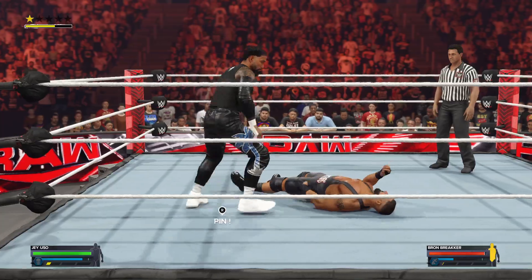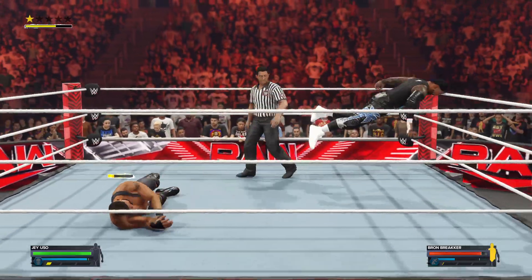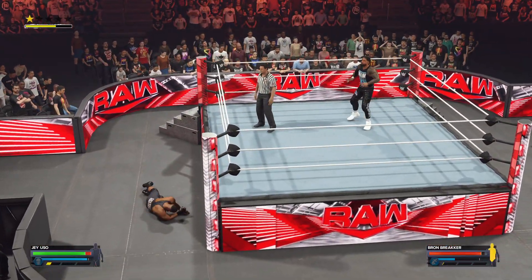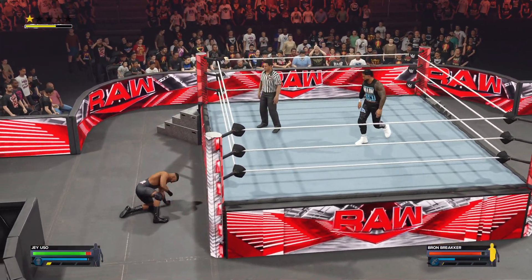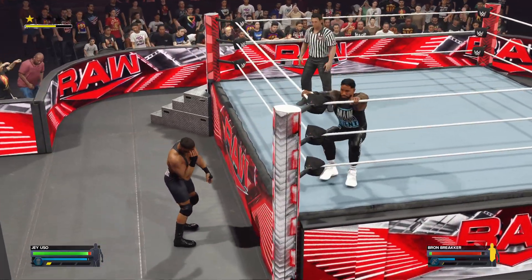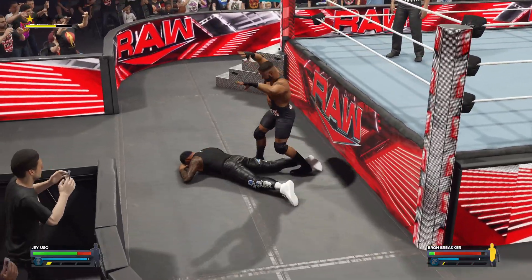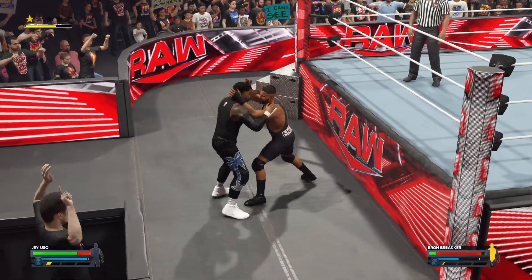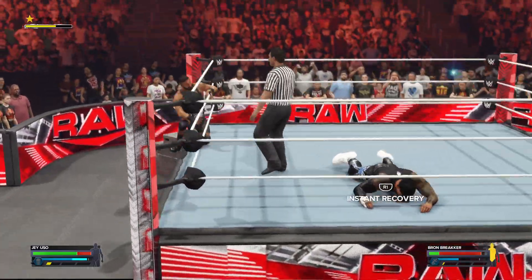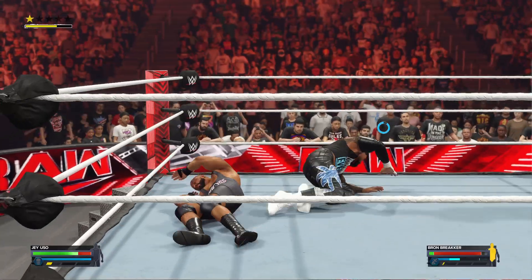Suplex! Breaker can't seem to get out of Jey's way. Braun's on the wrong side of every exchange. He has him right where he wants him. Jey with an opening to go high — he floored that attempt. That might have been too erratic of a decision to take such a high risk at this junction of the match. Wicked kick to the face!